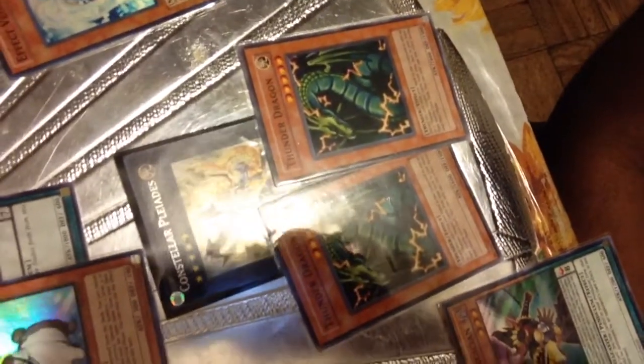Same with Thunder Dragon, which I can use to make Constellar Pleiades. And Rescue Rabbit helps a lot due to Flash Knight being a normal level 4 warrior.